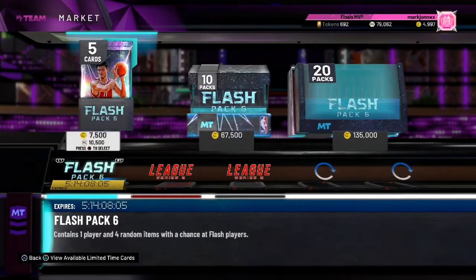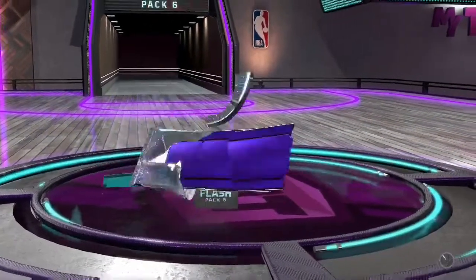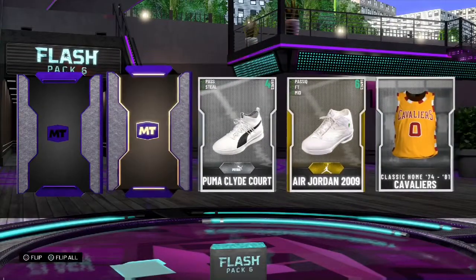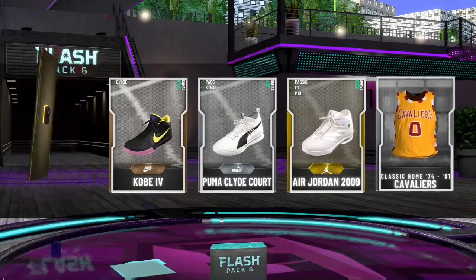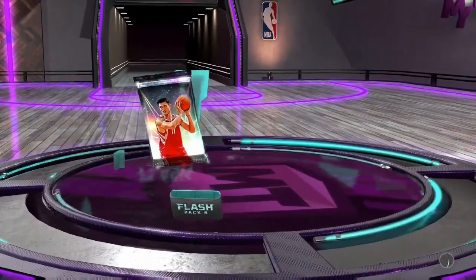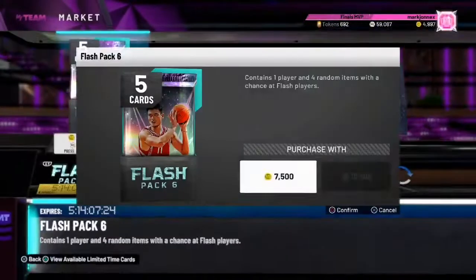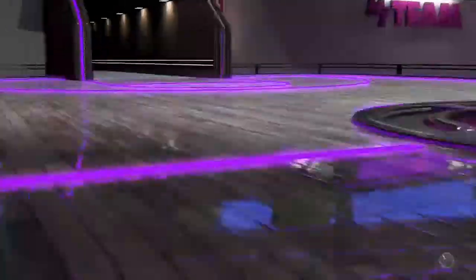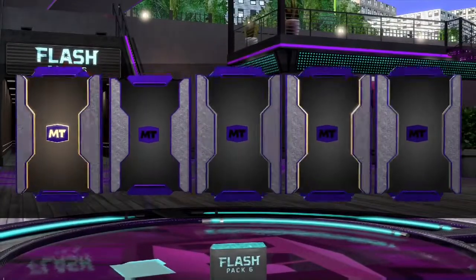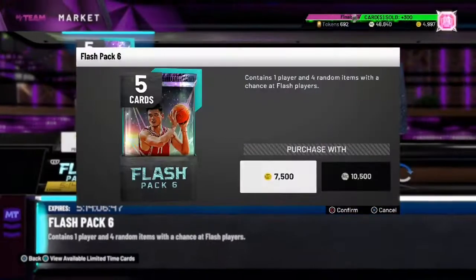We're down 79,000 MT without pulling anything from the flashbacks. We started at 272,000 MT, so that's about 200,000 MT without a Flashback 6 player. We got Tyson Chandler - we're down 56,000 MT. We got an Amethyst - Strayang - not even a player from the Flashback 6.